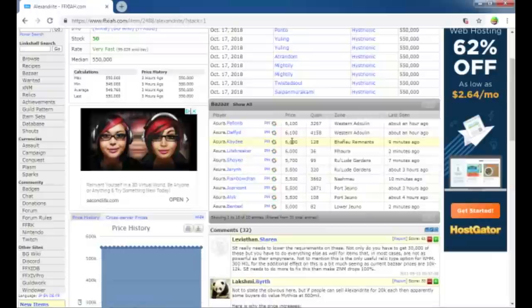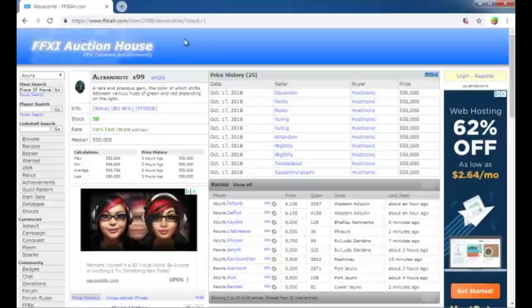You can honestly come on here and figure out exactly who has what you need, if it's available, and just go and purchase it. This person right here likely is not in Ru'Lude Gardens because they haven't been seen for three hours, or someone's already bought it. It'll still be listed on here even if someone's bought it, so that is something just to be aware of.